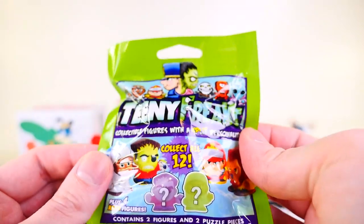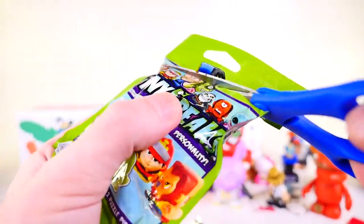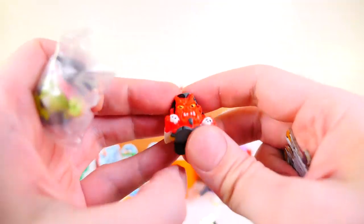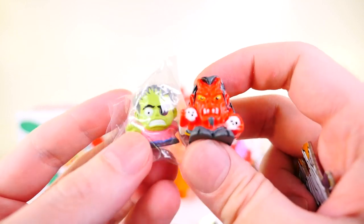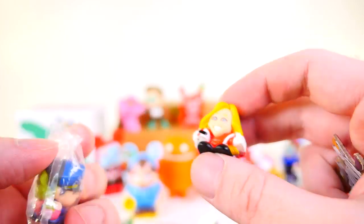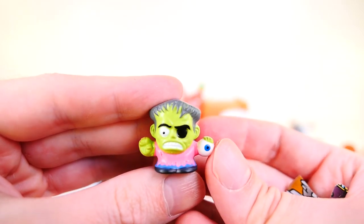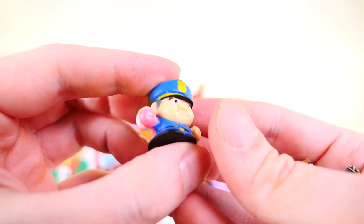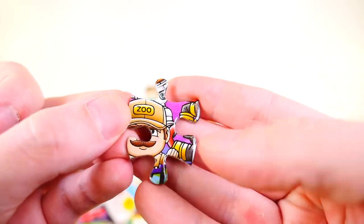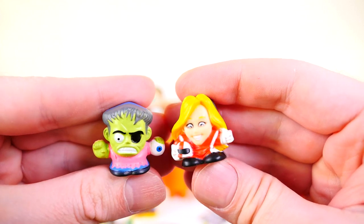For our other surprise pack we have the Teeny Freaks — there are 12 different ones to collect and these have split sides so there's a body on each side. We got a puzzle piece. It looks like we got a really mean-looking guy with skulls in his hands, and then a really happy racer girl on the other side. We got Frankenstein who seems to be missing an eyeball, and on the other side a policeman with what looks like a pink apple. Then a man with a zoo cap and some sort of mountain on the other side. There are our two Teeny Freaks.